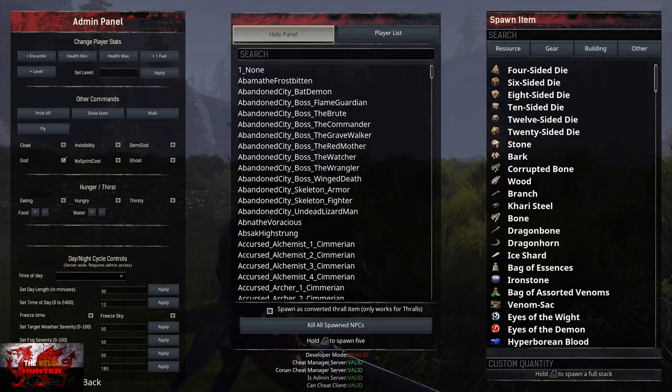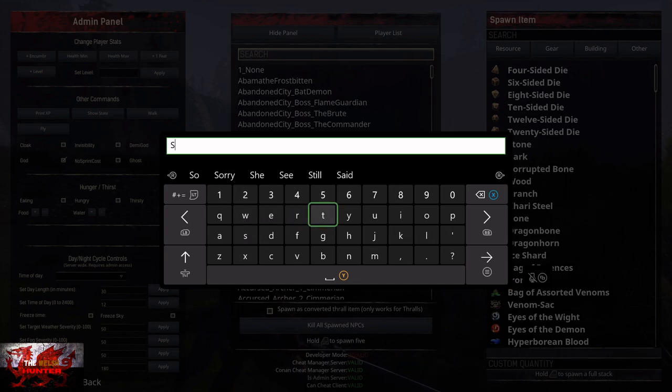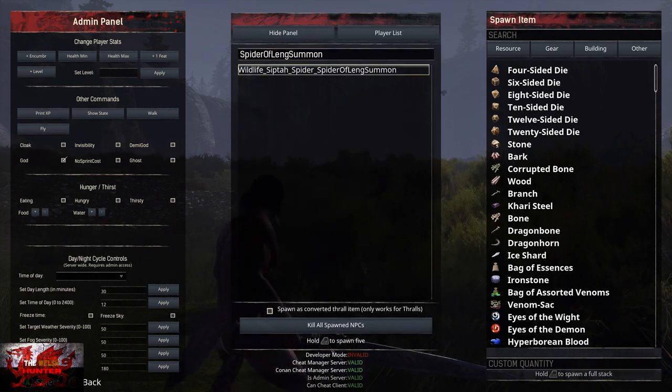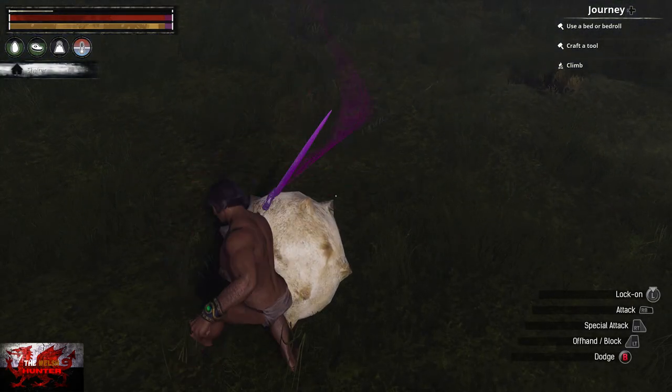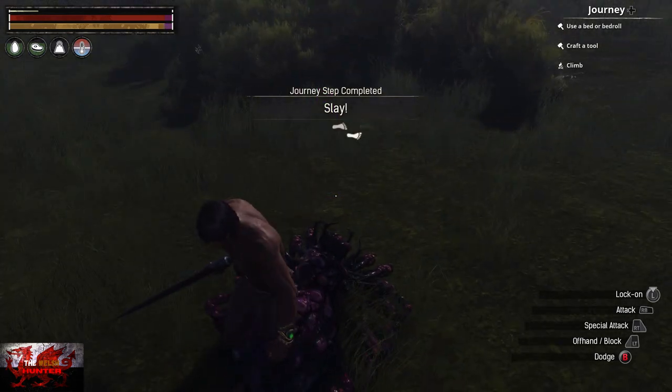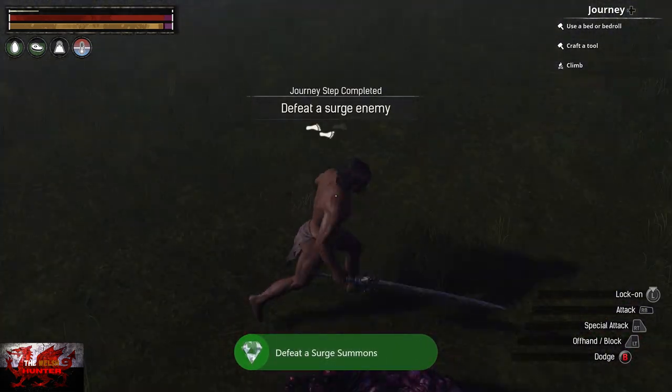Go back on the admin panel, go to the middle section to spawn NPCs, and type in 'Spider of Leng Summon' — S-P-I-D-E-R-O-F-L-E-N-G-S-U-M-M-O-N. That will bring up just one enemy which is one of the summon surges we need to kill. You will actually have to click on it twice for it to spawn, and it should spawn in front of you. Give it a whack with the right trigger and that achievement is done.